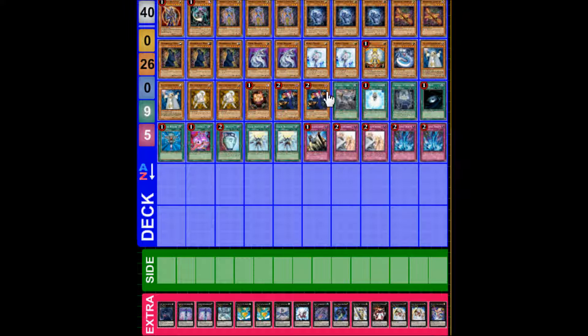Two Tour Guide. One Catapult Zone, one Charge of the Light Brigade, one Chronomaly Technology, one Dark Hole, one Monster Reborn, one Pot of Avarice, one Duality, two Recharge, one Solemn Judgment, two Solemn Warning, two Torrential Tribute.